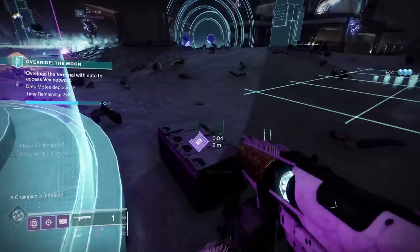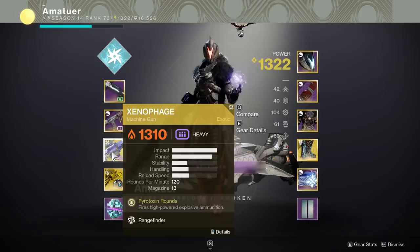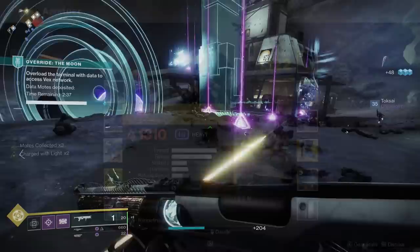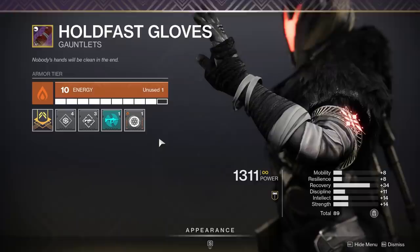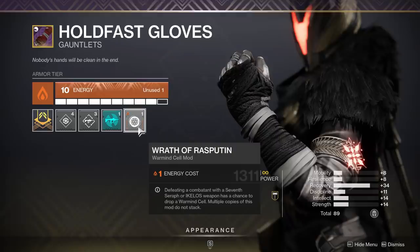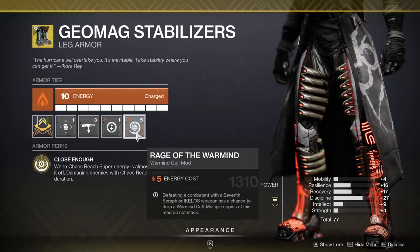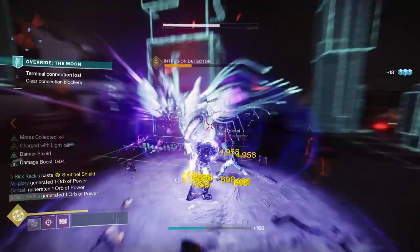The Chaos Reach build is much more Warmind Cell focused. We have the Heritage for phenomenal DPS and clearing majors, the Ikelos SMG which is one of the best Warmind Cell producing weapons in the game, and the Xenophage — which is great against the Oracles in Vault of Glass since you can't get crits on them anyway. Using Xenophage lets us run the Wrath of Rasputin mod so solar splash damage spawns Warmind Cells. Combined with Rage of the Warminds, cell explosions deal solar splash that spawns more cells — a full wombo combo.